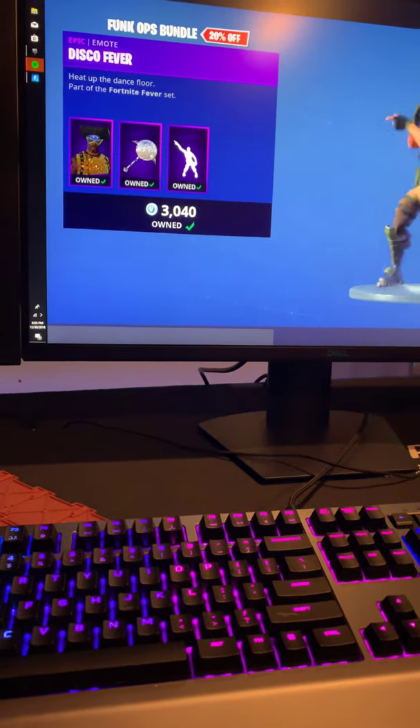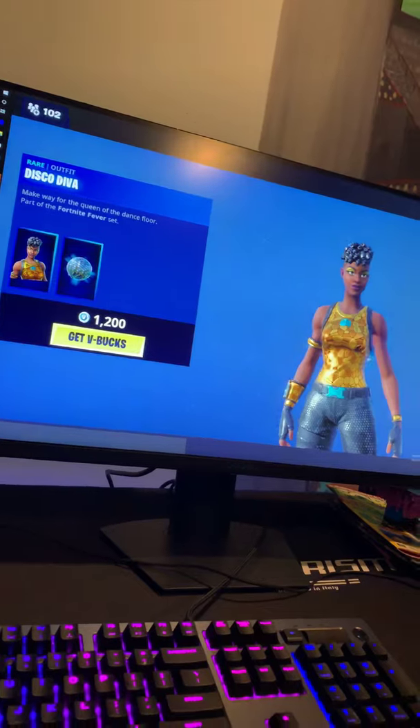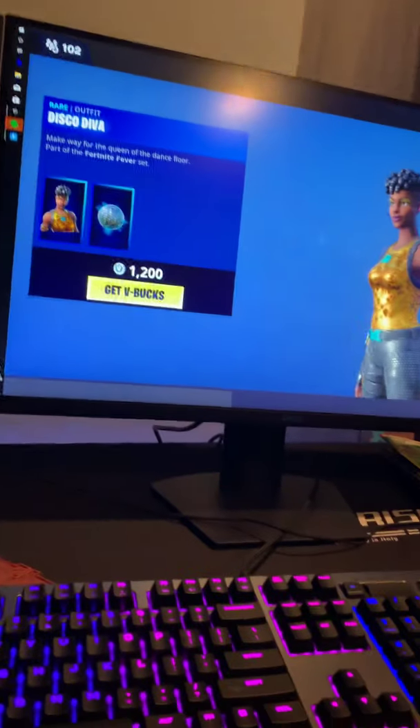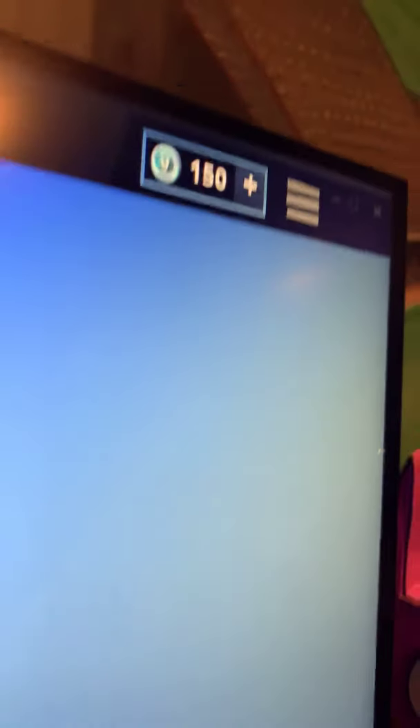You could buy the whole bundle — that's actually cool. Okay, so we see the Disco Diva or whatever. I don't have enough V-bucks. So here we go guys — what you have to do: press Get V-bucks, press on this, then press back, then go to item shop, then you have to spam.